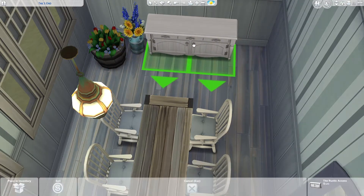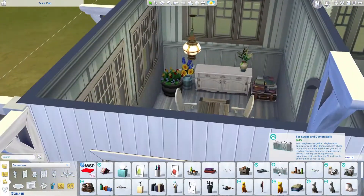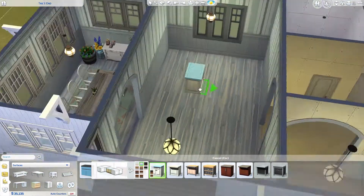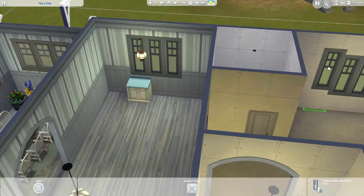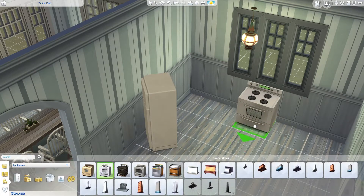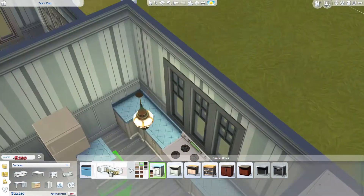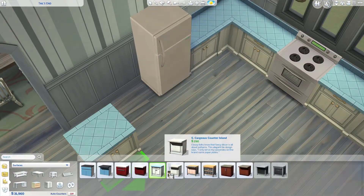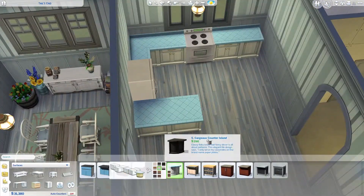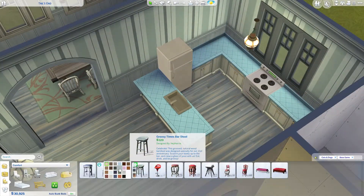Now moving on to the sunroom. This sunroom is a bit cute — there's an open glass on top but I didn't put full glass, just in the middle. I used the sunroom as a dining room. Before that we have this kitchen area, which is separated into two parts — it's a sort of open kitchen where I put counters behind and then there's a little bar area and another breakfast area.